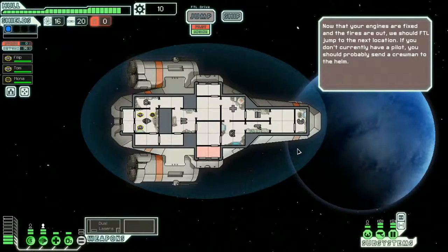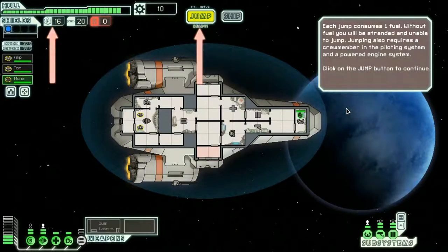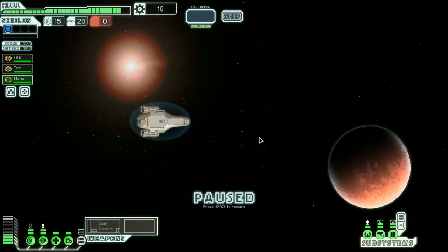If you don't currently have a pilot, you should probably send a crewman to the helm. So I guess we don't have a pilot - Mona, I need you to do some work. Oh snap, she's rolling! Each jump consumes one fuel. Left without fuel, you'll be stranded and unable to jump. This is a beacon map - the ship marks your current location. Left-click a connecting node to travel there. Now we're going faster than light!